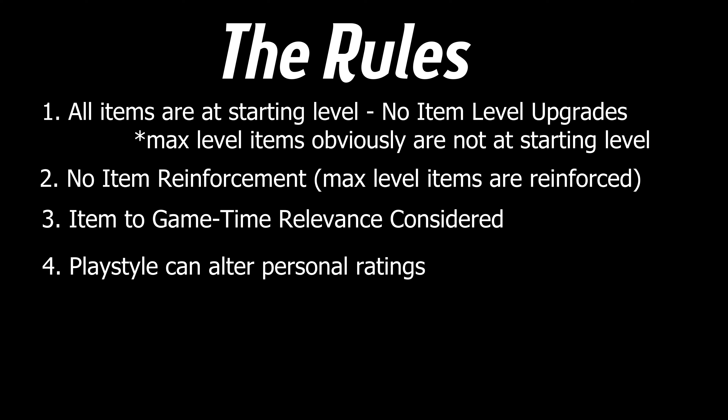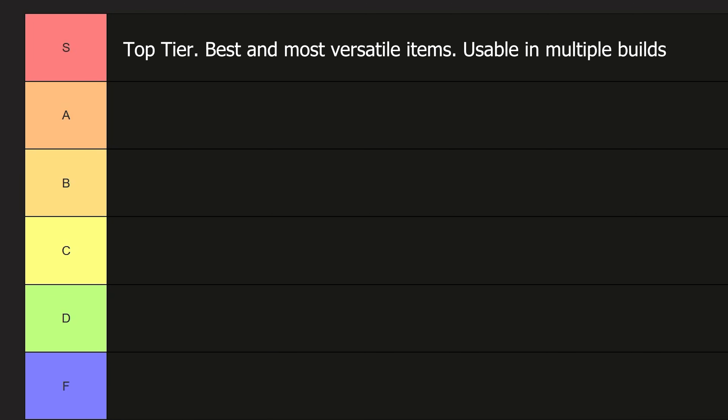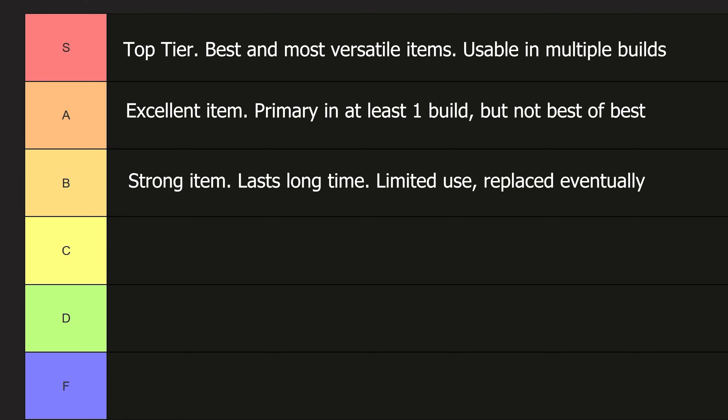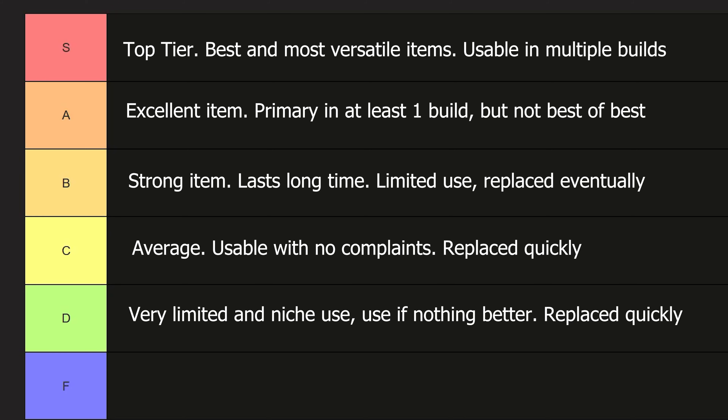With that out of the way, let's take a quick look at the rating system. S tier is the top tier — super versatile items, best of the best, used in multiple builds. A tier items are excellent, top tier for at least one build and often versatile, but not necessarily the best of the best. B tier items are strong and you won't complain about them, but they have limited use or are eventually outclassed. C tier items are fine — you can't go wrong, but you will eventually replace them. D tier items have maybe a niche use but are otherwise not that useful. And F tier — the item is trash, not any good, don't bother using it.